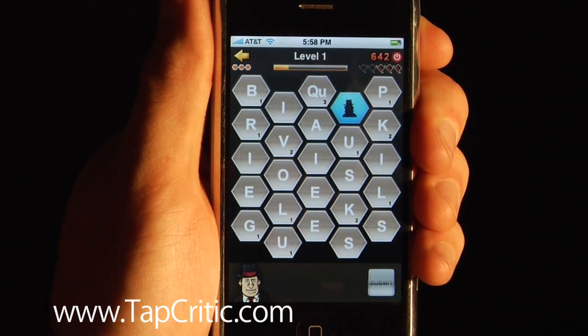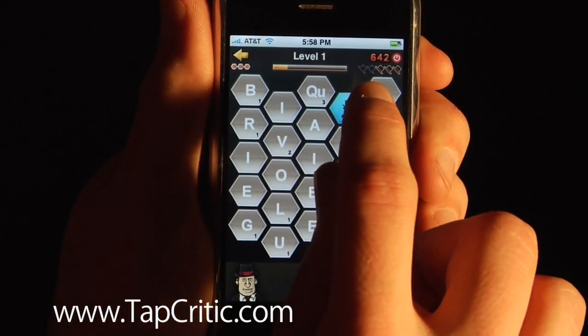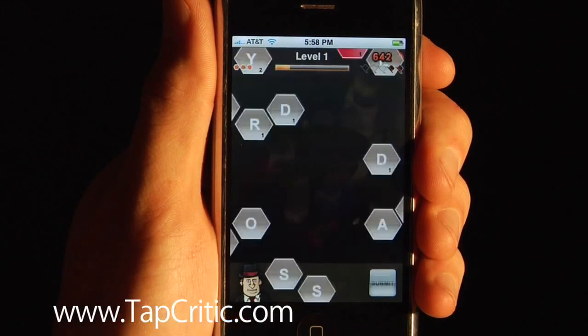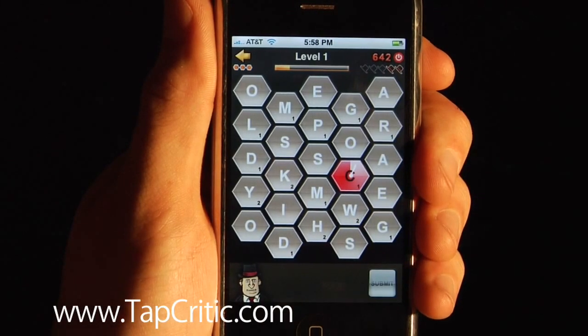Up in the top right hand corner, any time you get stumped and can't find any words — which happens more often than it probably should — you'll see a little indicator showing how many shuffles you have left. You click it, it shuffles everything up, and you see that you only have two left. As you progress through the game, you earn more.